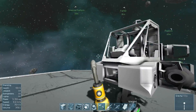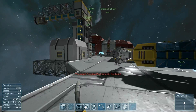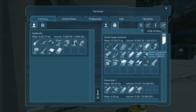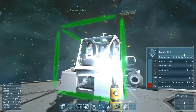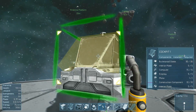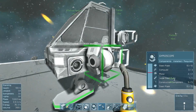Now, welding the cockpit. I forgot displays — let me go get those. Now I've got the displays in my inventory. The cockpit is now functional. And the cockpit is now complete. The gyroscope is complete.